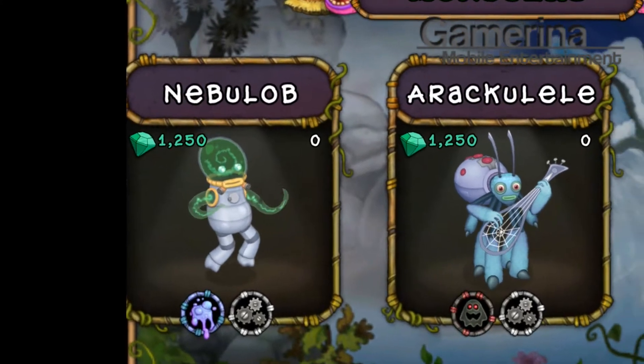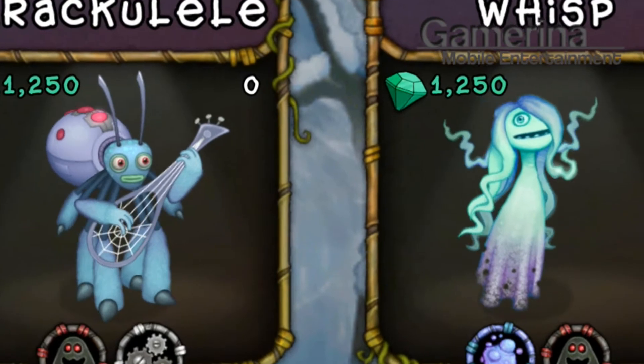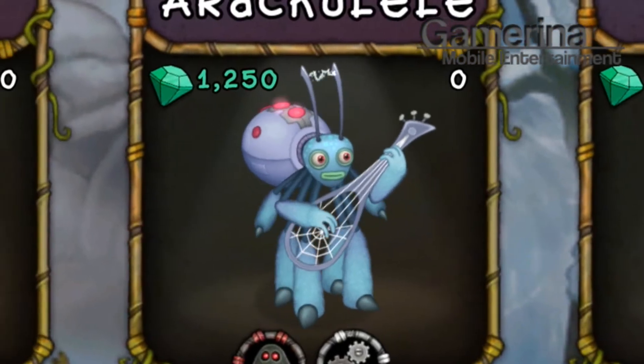The second monster we are going to look at is the Nebulob monster from the Iterio Islands. You can get the Iterios from other islands, like the Ghast or the Grump Pyre.